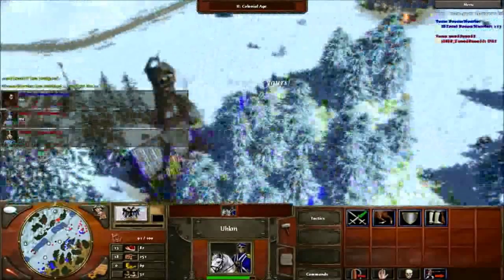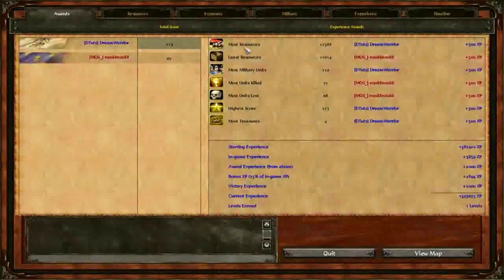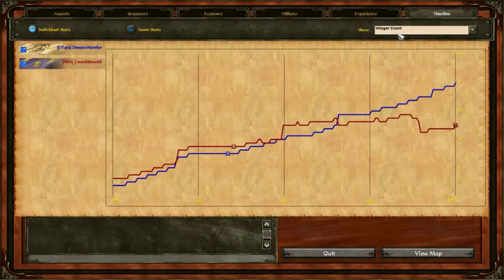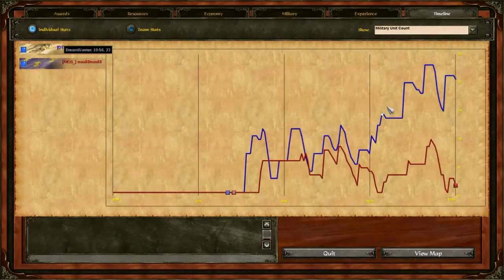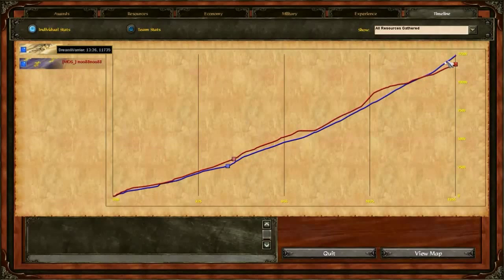I had the economic advantage. Here we see the stats: most resources mine, most military — 69. Villager count and economy were rolling. With this rush you have the military advantage the whole game — you have such an overpowered army. All resources mine is typical because the German economy is just really good.